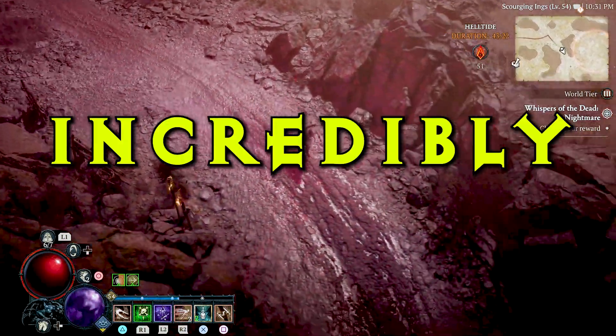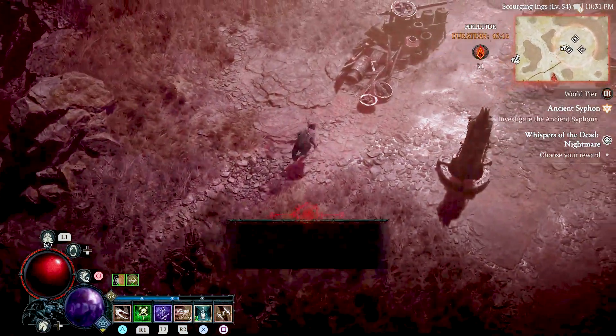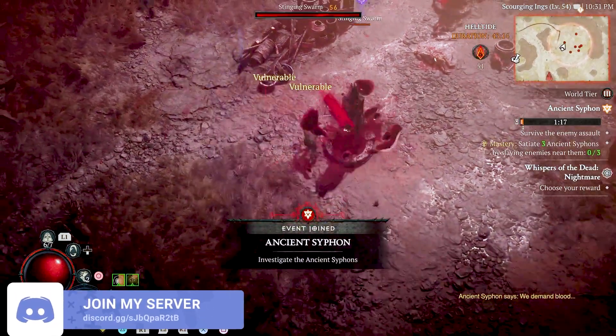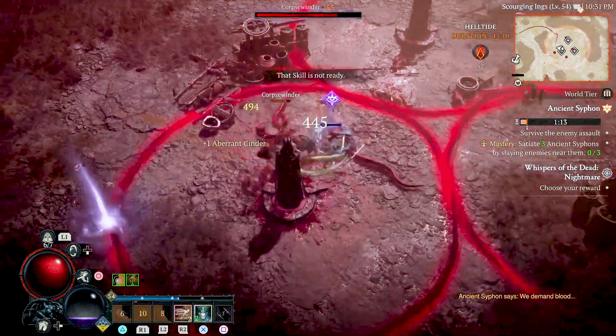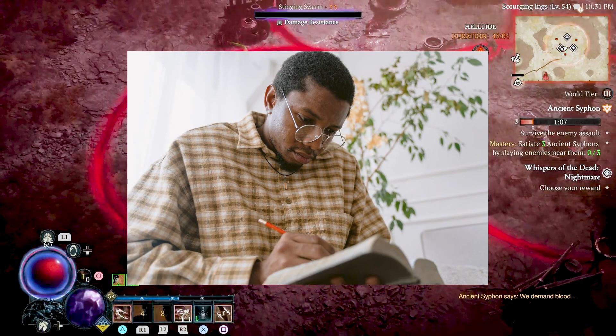In the late game, gold is incredibly important, from doing upgrades to getting new aspects for your equipment. So what better way to stack up on that gold than to grab an unlimited stack of it? You've just got to stand in one place for this and spam one button, so you could easily watch some TV or get that work done that you were supposed to do a week ago.